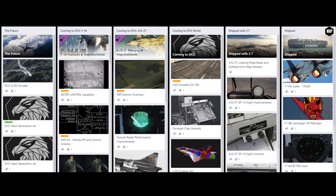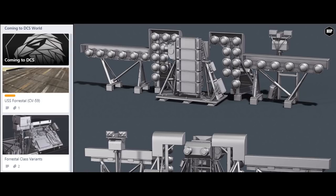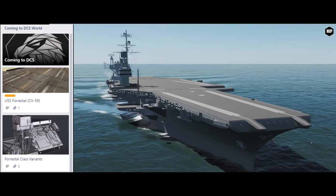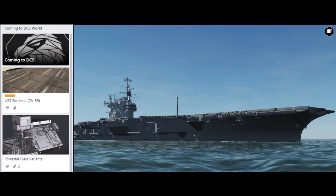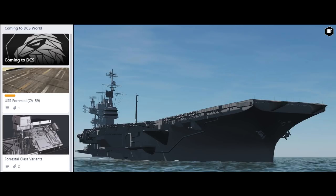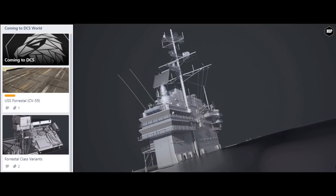Moving on to what to expect in the nearby future, more work is being done on the Forrestal class carrier variants, which form a core part of the content package developed together with the F-14 Tomcat. The Forrestal class will ship with a baseline standard of DCS aircraft carrier features, but future versions may include Supercarrier features. They will introduce the USS Saratoga as a variant, with the further Independence and Ranger requiring large rework, so we should expect them in the distant future.